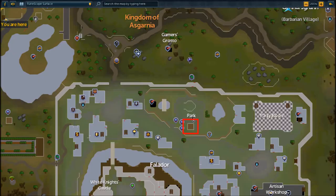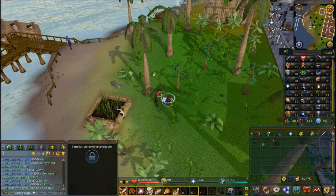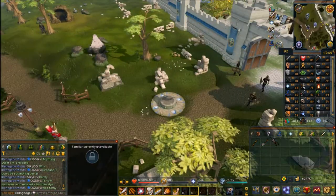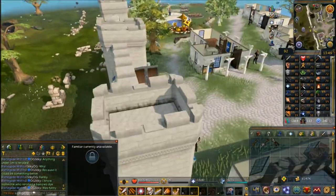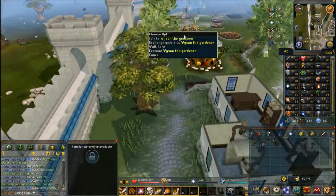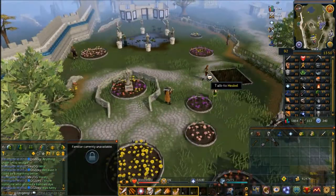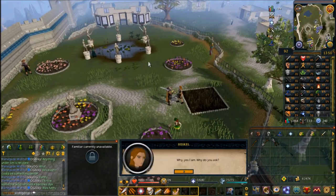Next, head to Falador and into the park at the tree patch to speak to Helena, your fourth farmer. Home teleport to Falador, walk to the patch, and choose the second chat option: 'Are you a member of the group of advanced gardeners?'